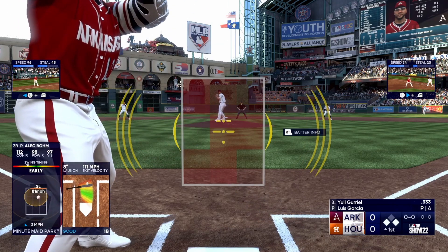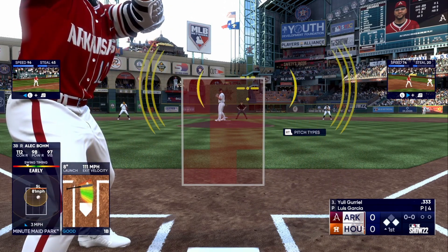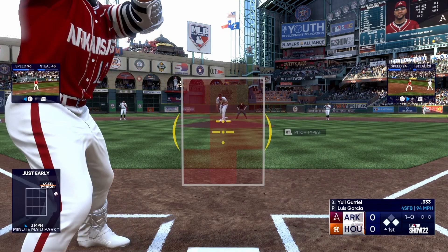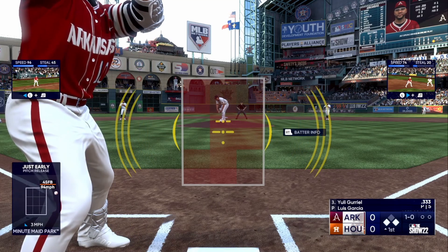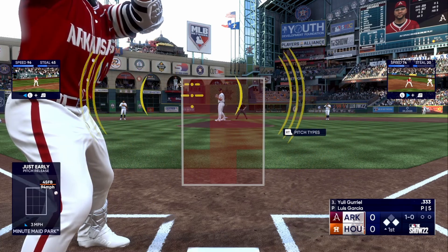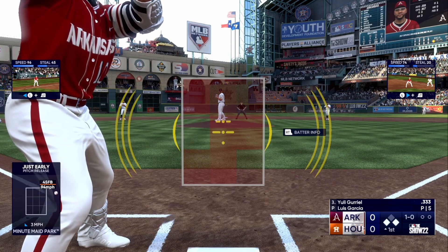The other big gameplay change I want is for fielders to have an acceleration rating added that determines how long it takes for them to reach their top speed. I don't want to continue to see Babe Ruth running around the outfield like he's Ricky Henderson. This will also open up the outfield for more hits, which will help with the hitting problem that I talked about.